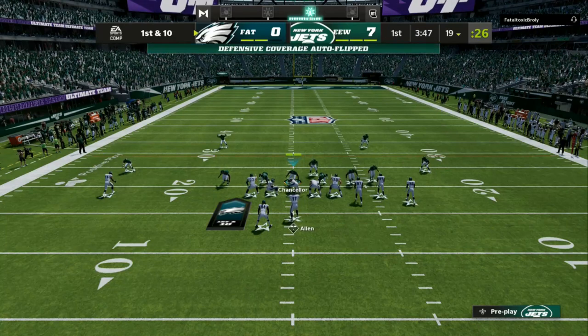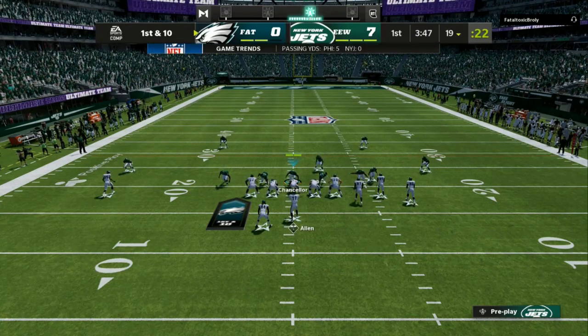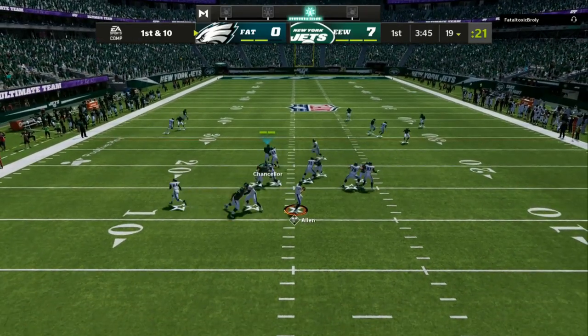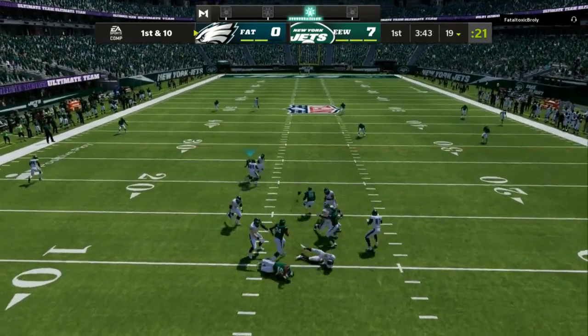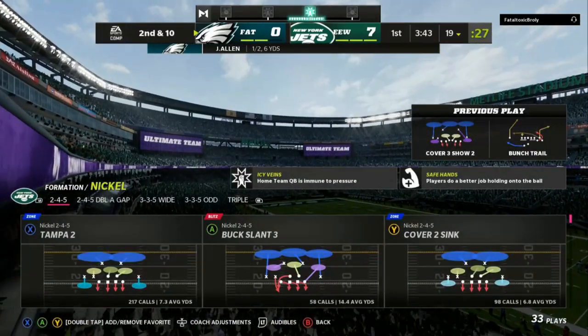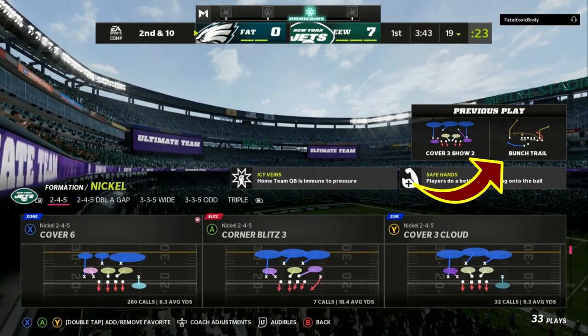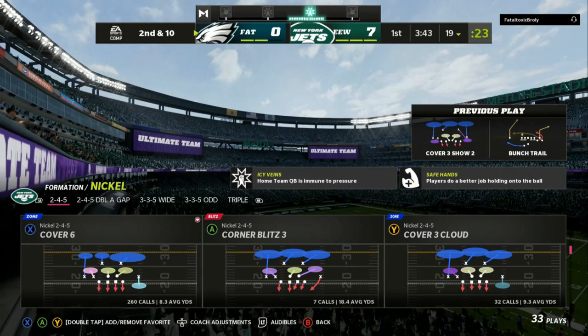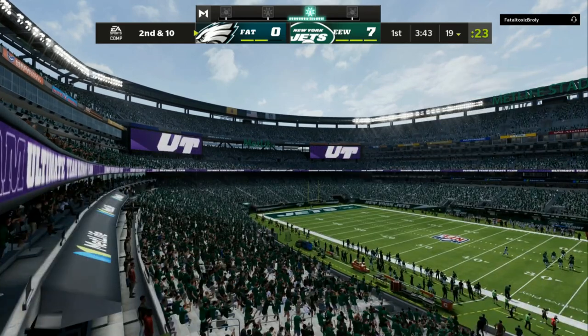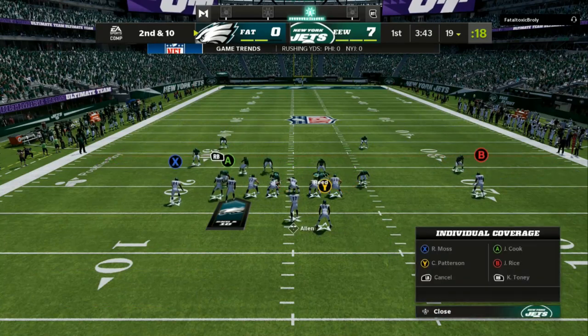He's going to see two high safeties and think cover two again. But once he hikes the ball, it's really a cover three shell. So he tries to throw a deep post over the middle — that is the right play call, but it's the wrong defense. You can see he went into bunch trail, which is a cover two beater. That's a long developing route, and that's when you get more aggressive. Now he's flipping his play, and you've got to flip yours.